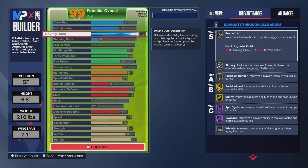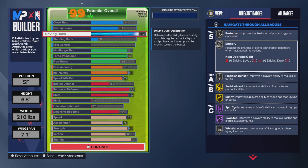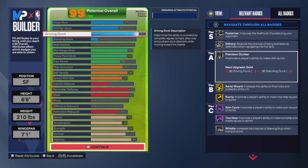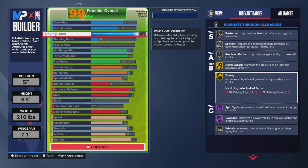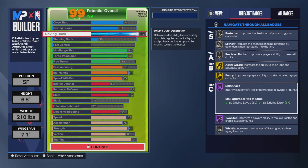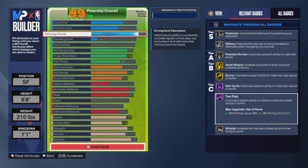Posterizer is on silver for me - to get it on gold you need like a 93 driving dunk, and I'm not trying to go that far. I'm trying to space the floor and do damage when I can. Slithery is on silver, and to move it up I'd need more close shot or driving layup investment, which I'm not going for. Area Wizard - I'm going to try to catch alleys, do put-backs, help out in the paint. I'm a small forward, the king of the court. I'll let my point guard do his thing, but I'll be there on defense and offense at the three.